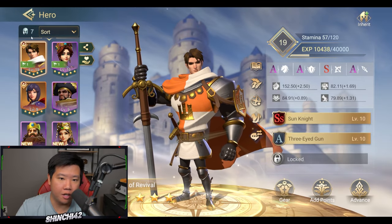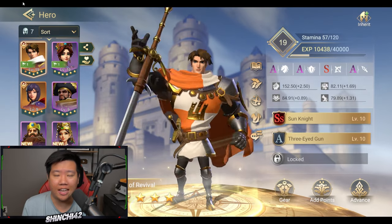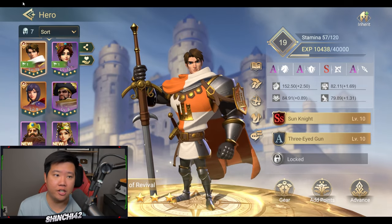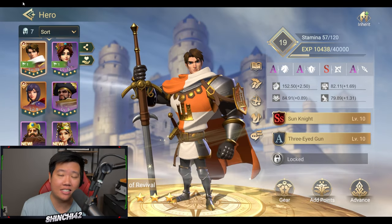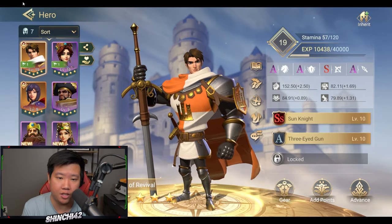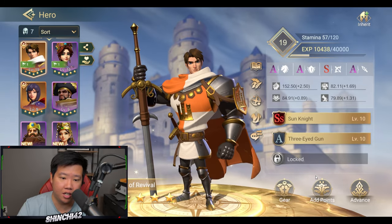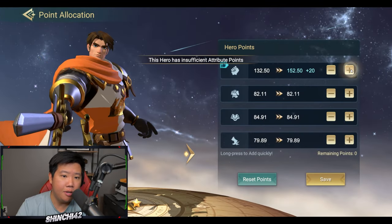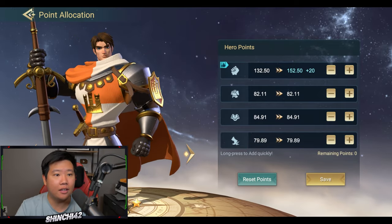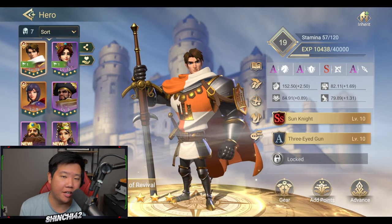Going deep into heroes will be covered in a dedicated video. Heroes also have an attributes panel where you can allocate stat points — I've been using the recommended allocation but I'm not sure if that's optimal. If you know more about optimal hero builds, please leave advice in the comments.